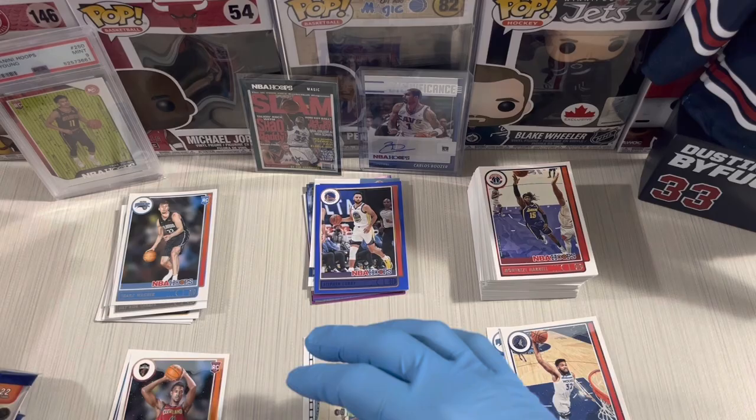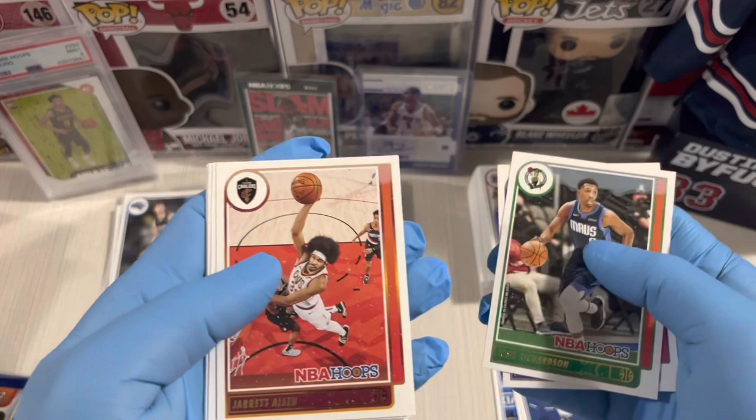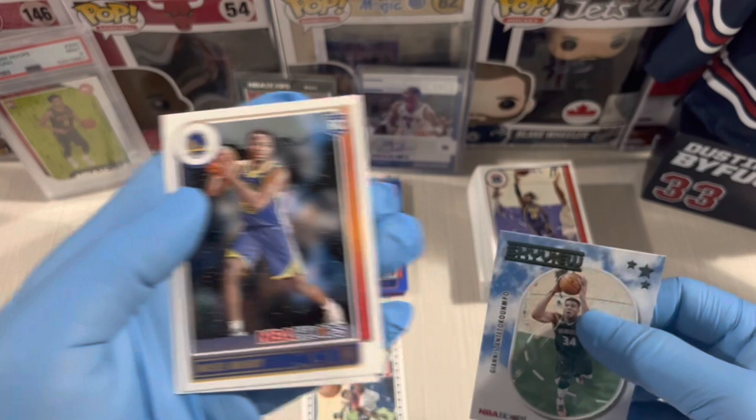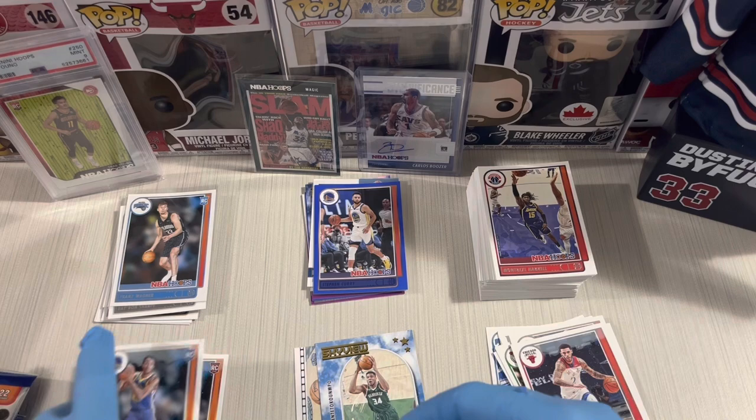Second pack — Josh Richardson, TJ Warren, Sabali, and then a Giannis Skyview! And rookie Moses Moody — Moses Moody is a slasher. Nice one.